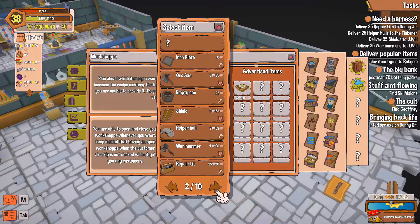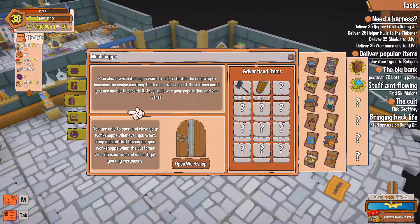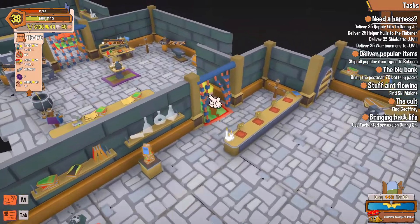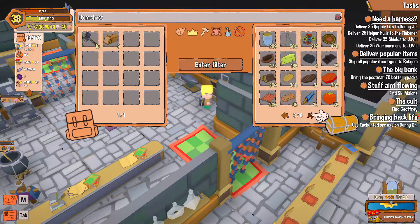Alright, we need war hammers and we need shields. Open workshop — we are open for business, people! Come on in, get your hammers and shields! Oh wait, nope — I need a shield.